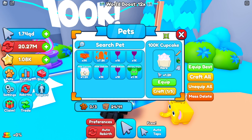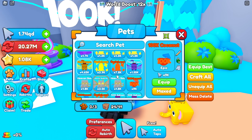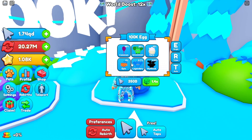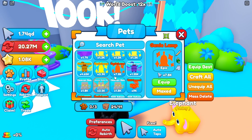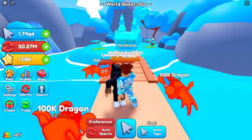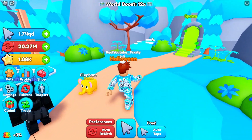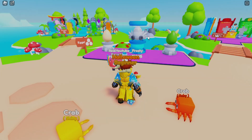Once you get enough pets, you can match them to golden, and from golden you can make them ruby. I have a few ruby pets — this is the coconut ruby, which is a 9k multiplier. I have better pets I'll get to in a minute. Don't forget to claim your chest — there's a chest over here. I already claimed mine, but I'll get more into this game.